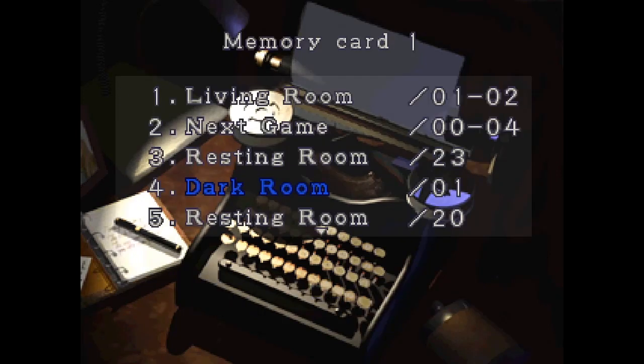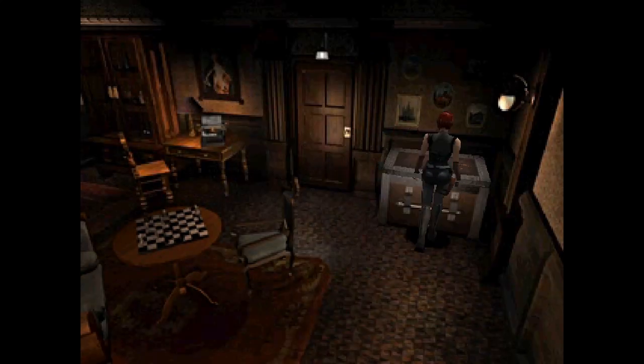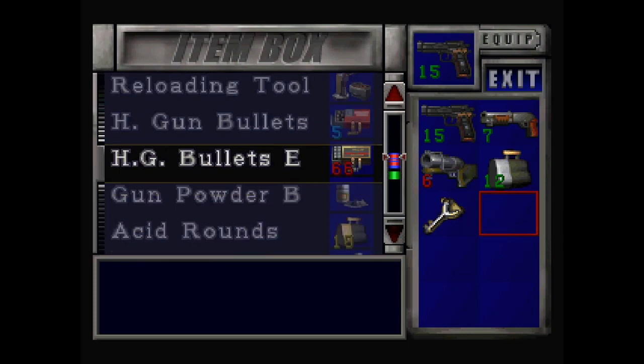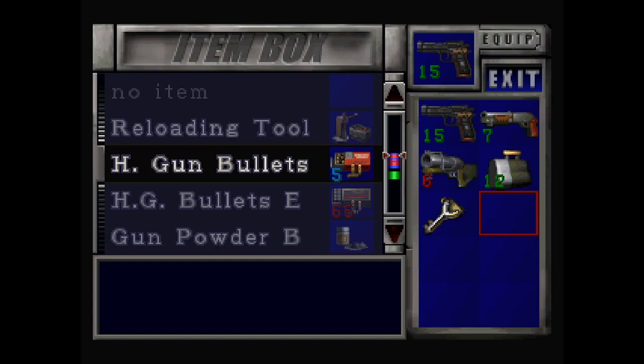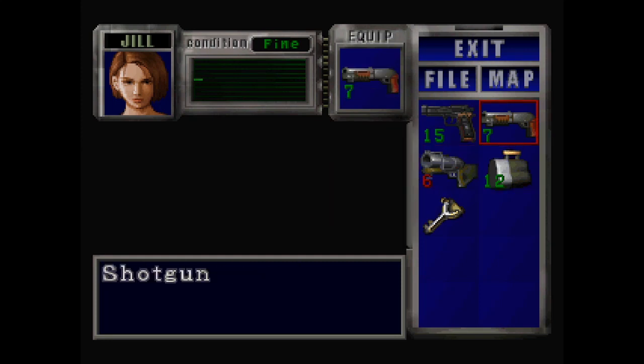Here we go, so this is Part 2 of my Resident Evil 3 Nemesis A-rank playthrough. It might seem weird to upload another playthrough of the same game right after uploading one, but this one is vastly different. With this playthrough you definitely get to see how much easier the game becomes when you have prior knowledge.